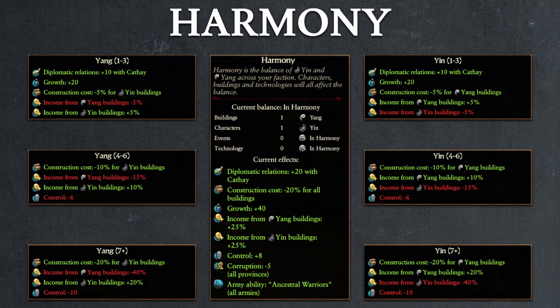Ancestral Warriors is a one-time use army ability that will summon a unit called Ancestral Warriors to aid you in battle for about 120 seconds. It's not a super strong unit, but you're never going to complain about a free unit that you can summon every battle without having to worry about replenishing. Basically, you're rewarded handsomely for keeping your faction in harmony.